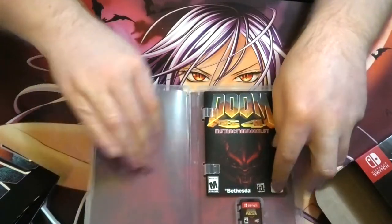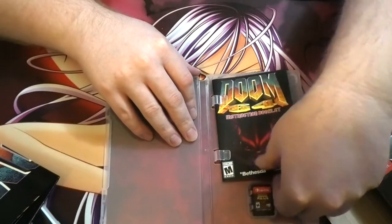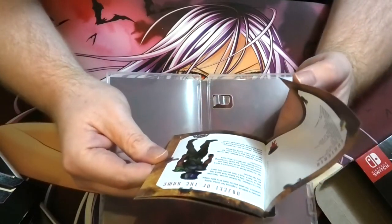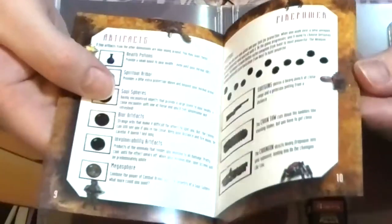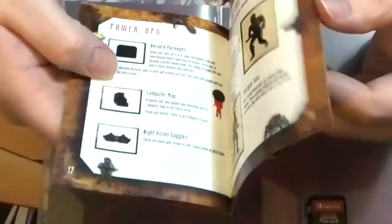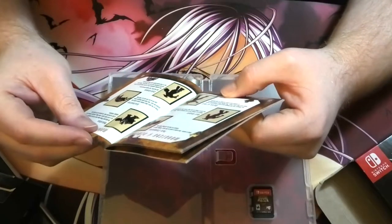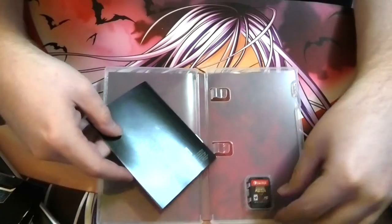Oh, what's this? That's a behind-the-scenes booklet — and this is the actual instruction booklet. I said 'Hell Knight' earlier — no, it was the Cyberdemon. My mistake, sorry. Once again, I'm not too savvy with my lore.